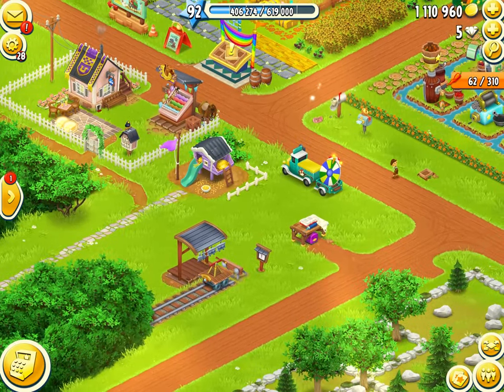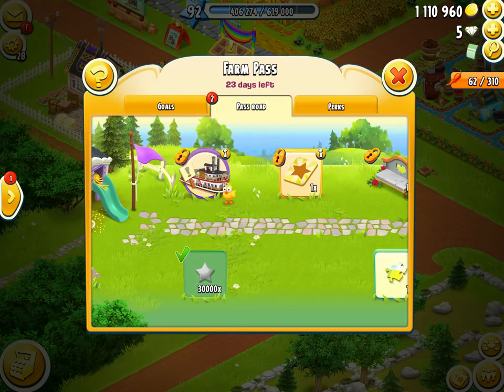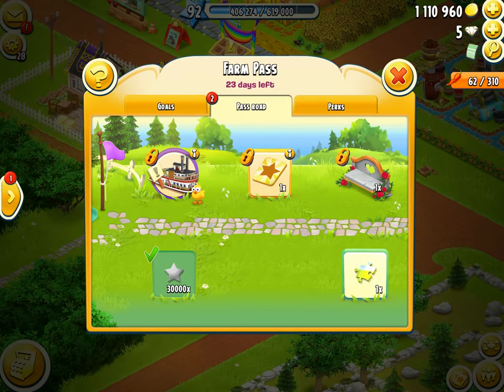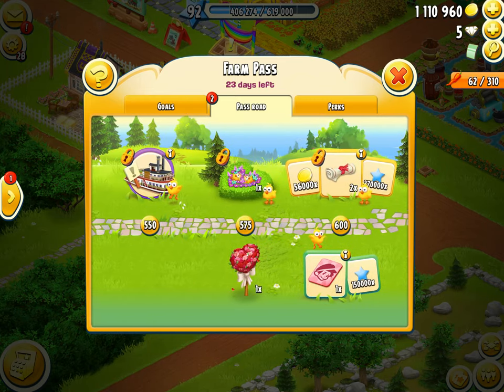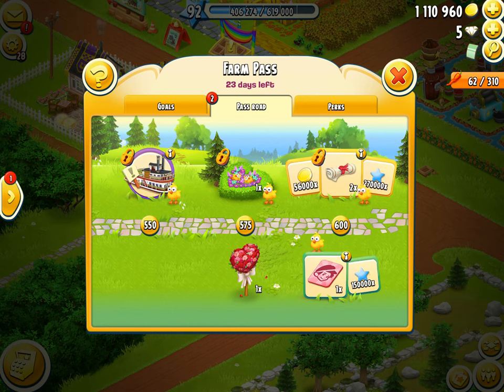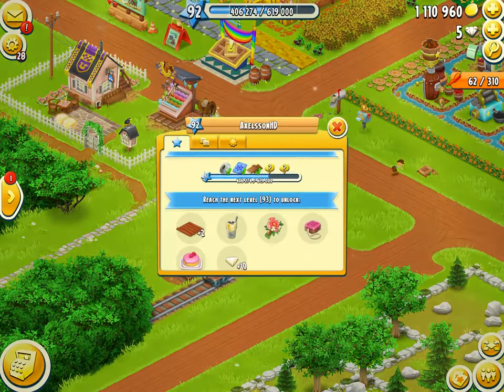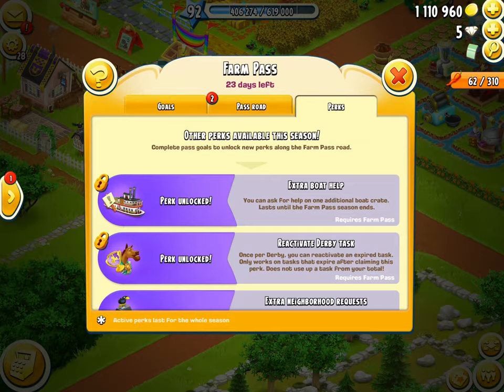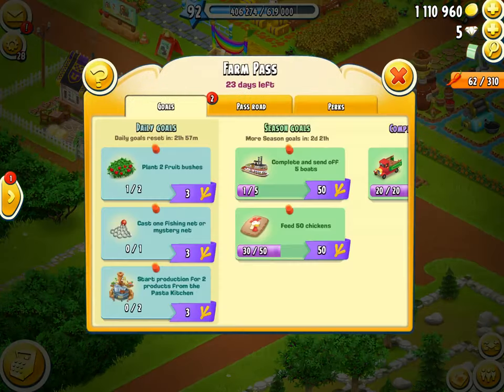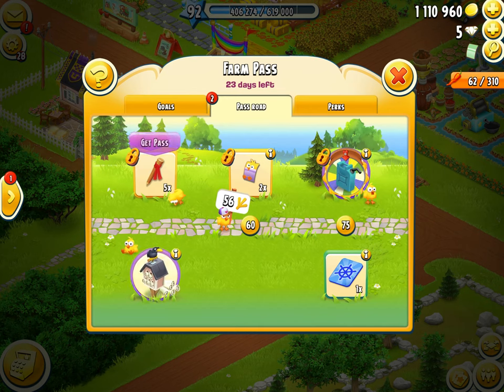Number three: Farm Pass. This is quite an obvious one — we've got a lot of great XP rewards. The higher the level, the better the XP ratio, because the XP you're getting relative to the XP required to level up is actually better at higher levels. So if you do the farm pass at level 92 versus level 20, you'll move up in levels a lot more at level 92. So if you're low level it's not gonna give you that much of a boost, but still go for it.